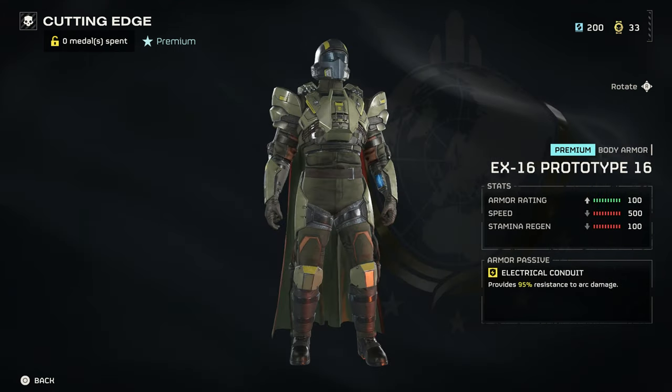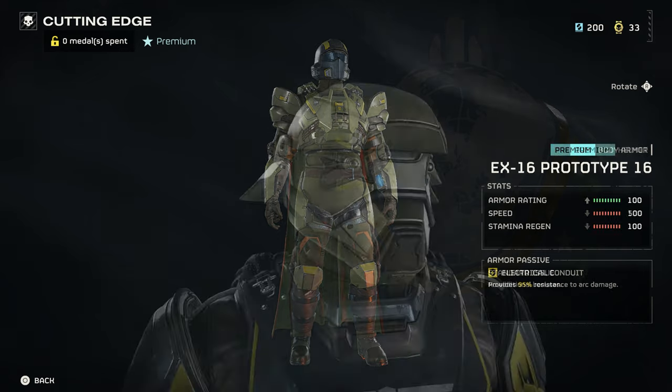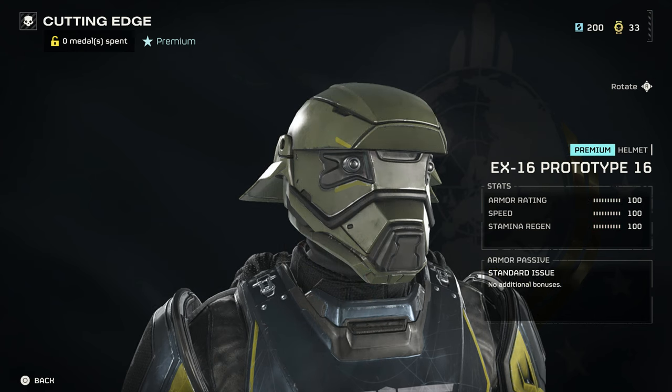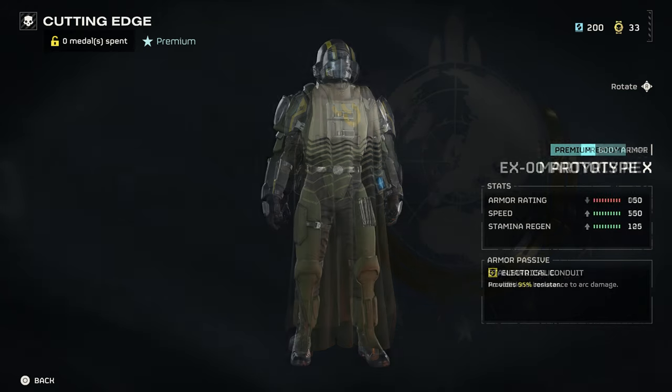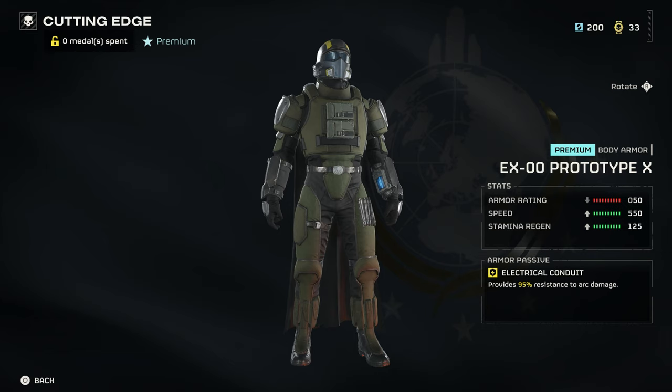The second armor is the X Prototype 16. It's the same story as the X Prototype 3 but with a different look. The last armor is a light armor with the same status effect.